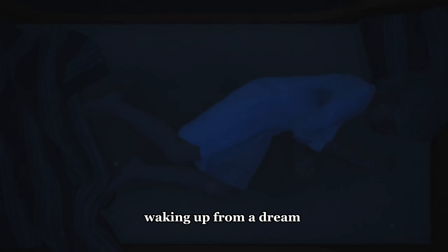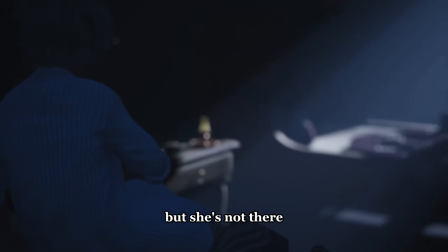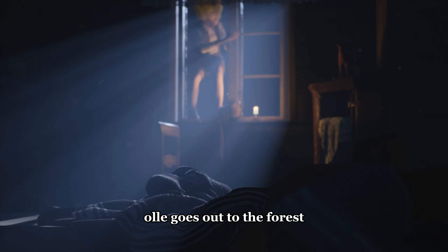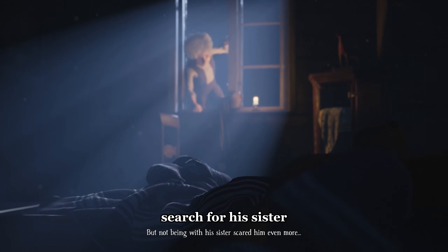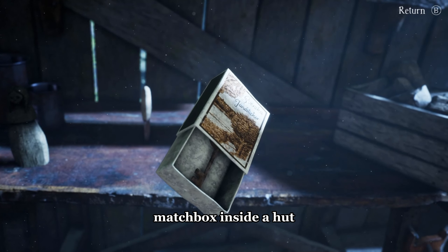The game starts with a little boy named Ole waking up from a dream. He notices his sister's bed, but she's not there. Ole goes out to the forest through the window to search for his sister. While walking in the forest, he discovers a key from a matchbox inside a hut.